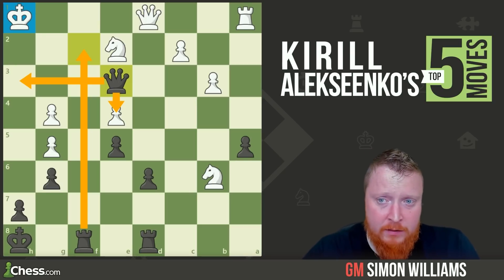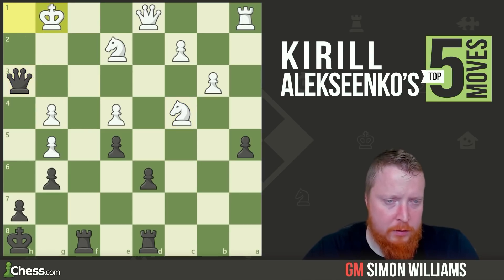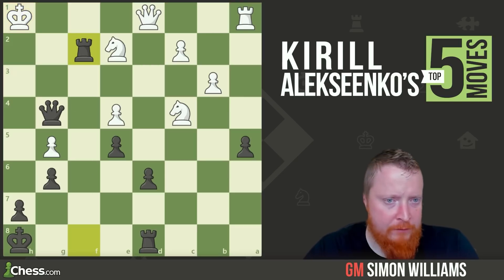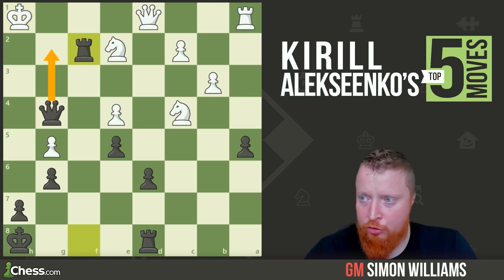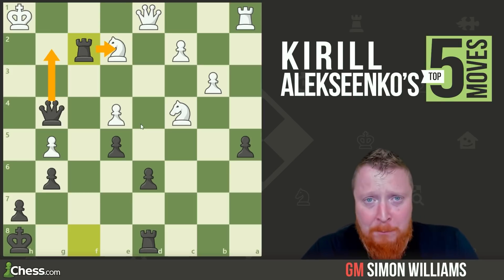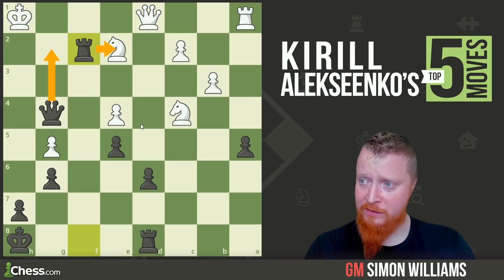The game ended: knight c4, queen h3 check, black took a pawn with check, and then brought in another piece — rook f2 to threaten a checkmate on g2 and also the knight. So white resigned. The jack-in-the-box tactic there. You might look caged, but as soon as it unsprings — hello boys, I'm coming to get you.